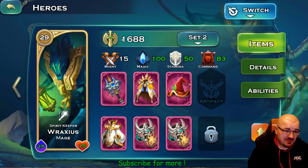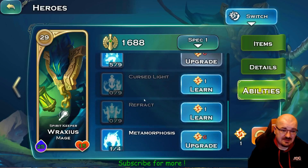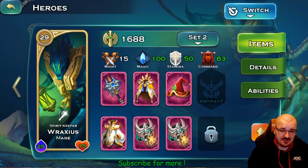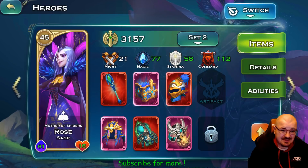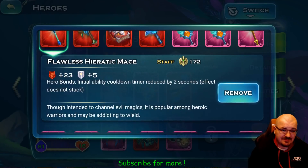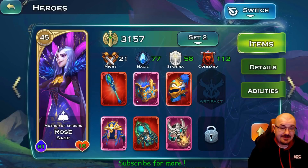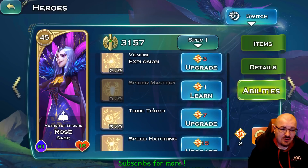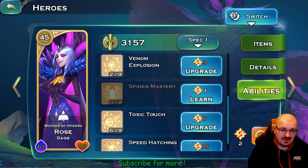Vraxius — you can see he's level 29. There isn't much to say about him; I don't really use him in PvP since there are so many heroes now. He's just a sack of stats to bring into the battlefield. Rose — I have no idea why she has this item, it's a very cool item but I'm not sure it suits her best. These are her abilities: Mother of Spiders, Venom Explosion, Toxic Touch, and Speed Hatchling.